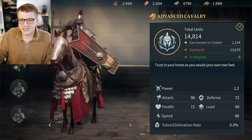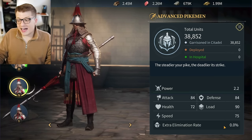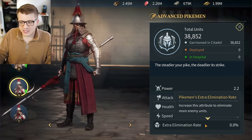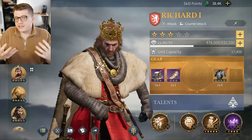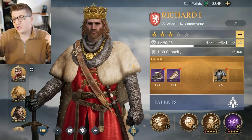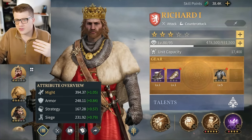Speed is how fast your troops move on the battlefield. Speed does not change with unit tier — the only troop type with different speed is cavalry, because they're on horses. Cavalry are the fastest units in the game, which is a definite advantage. Finally, extra elimination rate — I don't currently have this stat, but tapping it says increasing this attribute causes you to eliminate more enemy units, which is really strong.